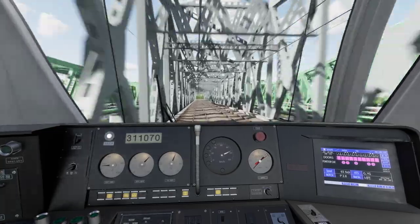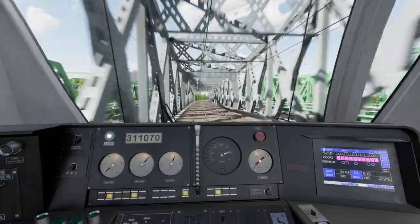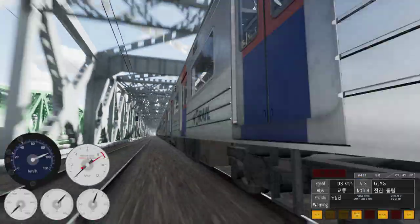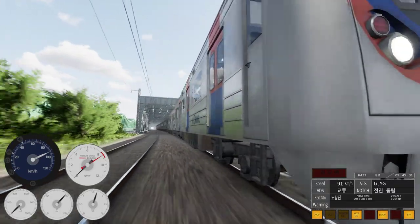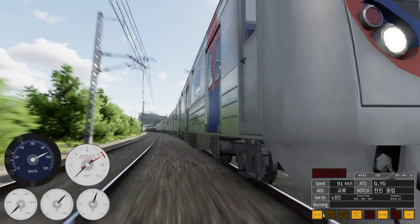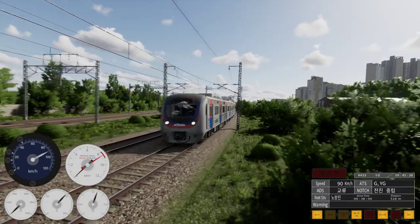Throwing the power off to look outside while moving. You can see the wheels — they're not rotating — and there's the motion blur effect on them. There's our next station ahead.